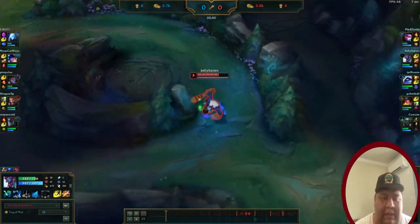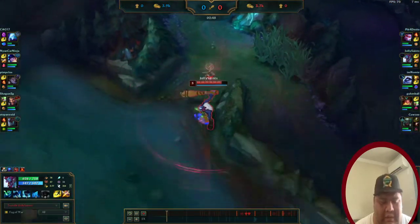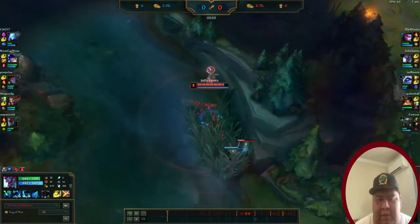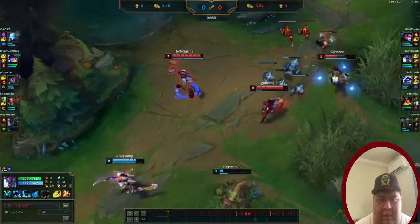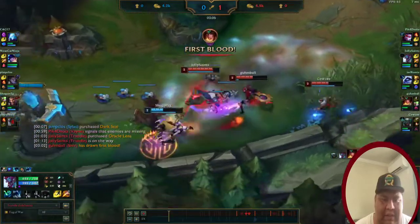You want to use your F-keys to check on your lanes. I saw that my bot lane was getting shoved, so I wanted to come and gank for them. I used my tower to slow them and help Sivir get that first kill.